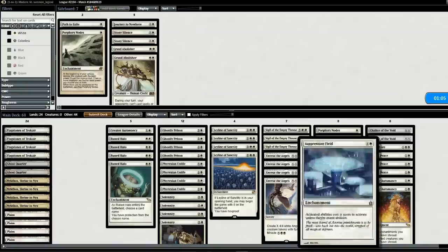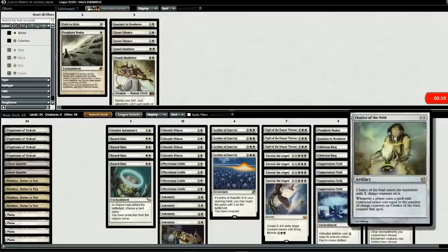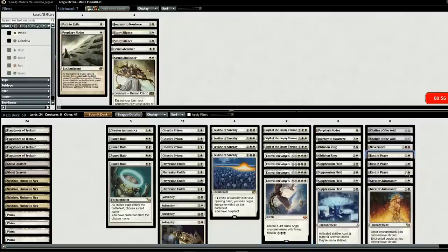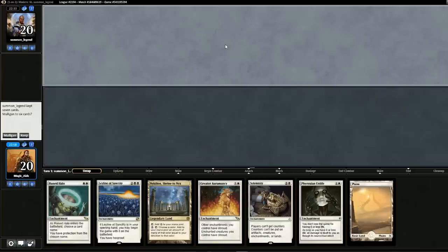For the sideboard, we can get rid of our Oblivion Rings and Suppression Fields since he's only two colors, so he probably doesn't have many fetches or activated abilities. We don't need Perimeter Nodes or Journey to Nowhere either. We'll put in Chalice of the Void, Nevermore, three Rest in Peace, and Greater Auramancy just in case he has Echoing Truth to bounce our stuff. Let's go to game two.